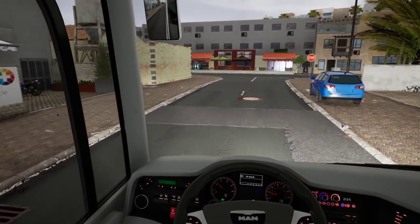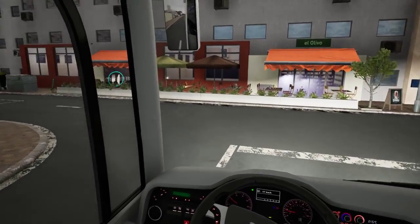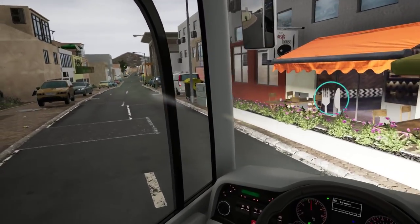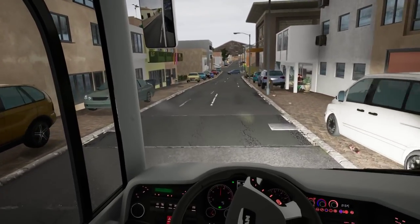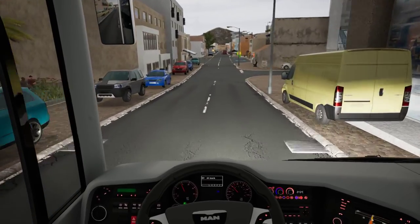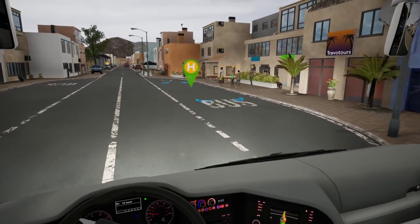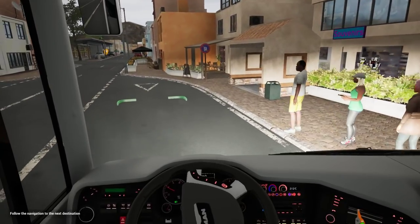Let's finish the job. From here we go back to the airport and then to El Matural - it's like a loop. In Bus Sim 18 they have a specific term for it but I forget. Anyway, you guys know what I mean - we go through all the stops we went through before.